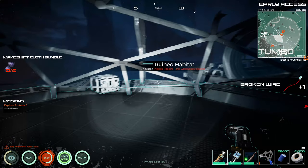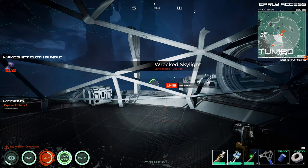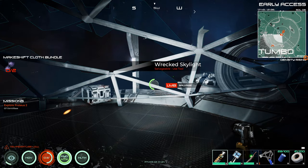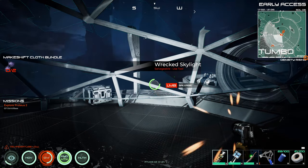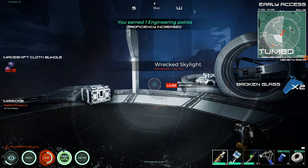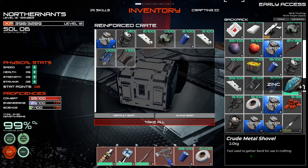Yeah, we're going to leave all these here. Get rid of this wrecked skylight. I was wondering where that was coming down — I saw it hit over on the side over there. By getting rid of some of that, it'll make it a lot easier for moving.